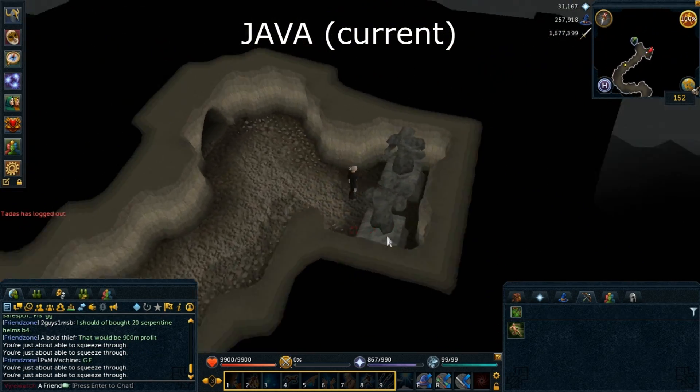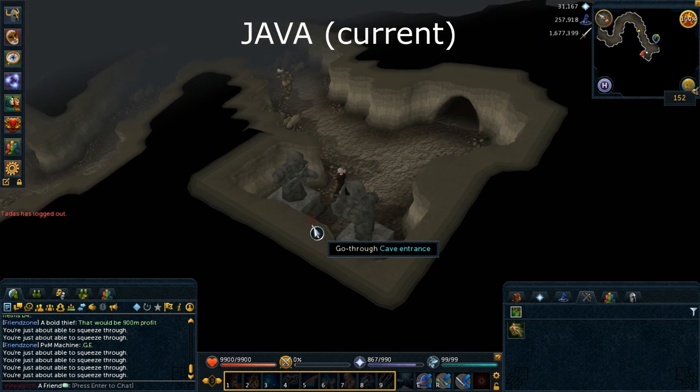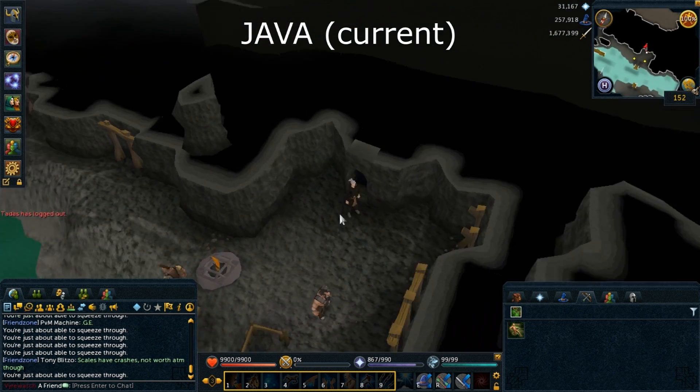If you take a boat from Karamja to Port Sarim, it will not have anything — like, you're expecting a loading screen, and there is no loading screen.